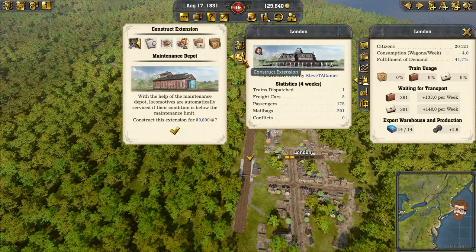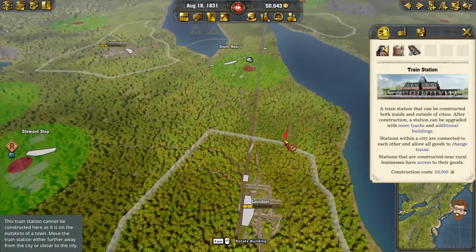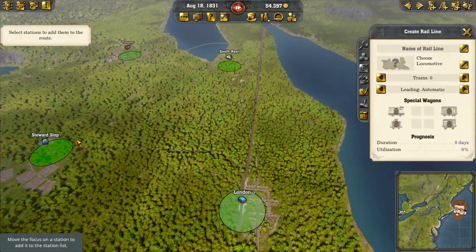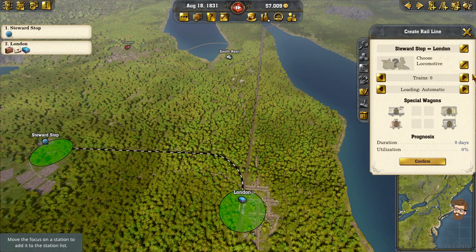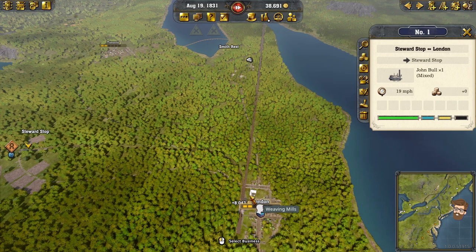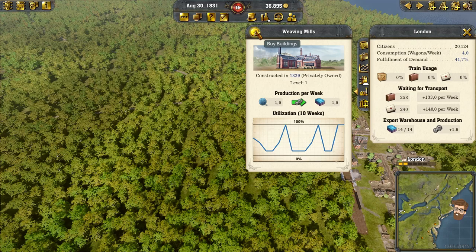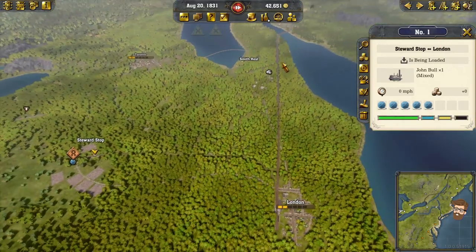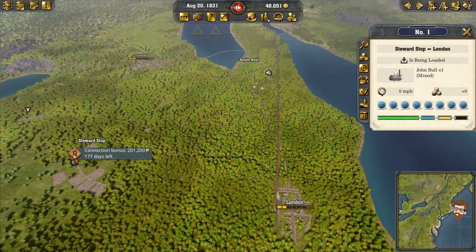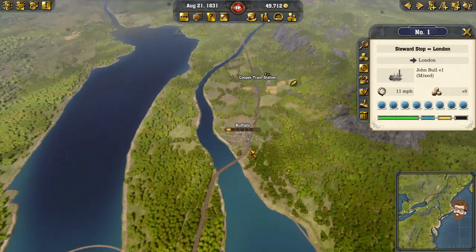We got that. You are going to need a maintenance shed. Let's do a train line — we're going to go Seward Stop to London. We're going to do a John Bull for this one — don't think I need to spend a ton of cash on that. Now we'll start supplying cloth over to here. When I do want to try to purchase it, it's going to cost me about $400,000. $200,000 coming my way from setting up Seward Stop, which will be beneficial.